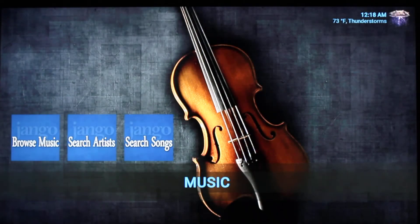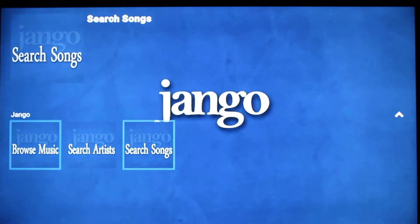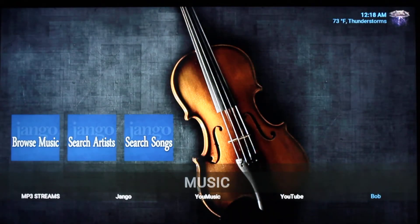In the music section, we have Django. You can browse by music, search artists, or search songs right from the widgets up top — and I utilize the box widgets here. Down below, we have MP3 Streams, Django, YouMusic, YouTube, and Bob.